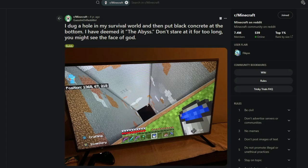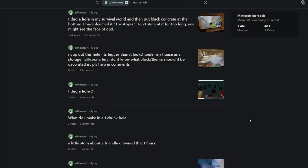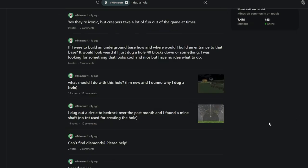I dug a hole in my survival world and then put black concrete at the bottom — I have deemed it the abyss. Don't stare at it for too long; you might see the face of God. 'Can we make a religion around this pit? I would like to bask in its presence.' Well, I'll be damned — I've reached the end of Reddit.